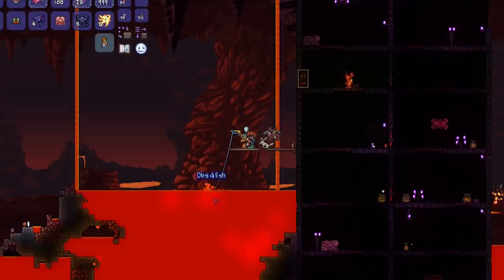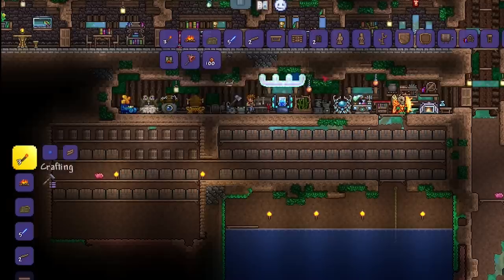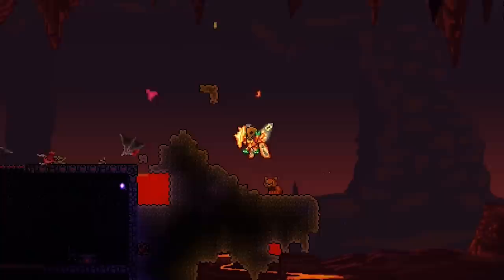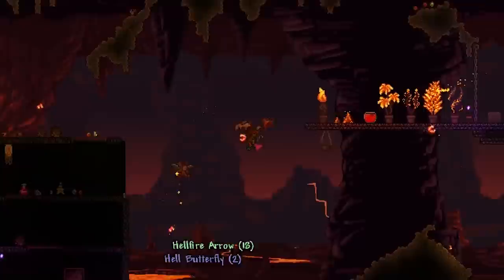To begin lava fishing, you need to craft a lava proof bug net, which you can do by combining a bug net and 15 hellstone bars. The other option is if you have a golden bug net, you can start doing this as well. When you have a lava proof bug net you are going to need to capture hell butterflies in hell, and you cannot do this with a regular bug net — only with a lava proof bug net or a golden bug net.